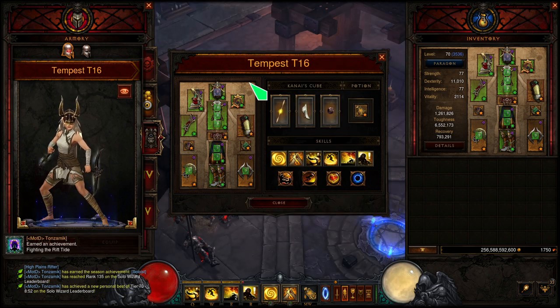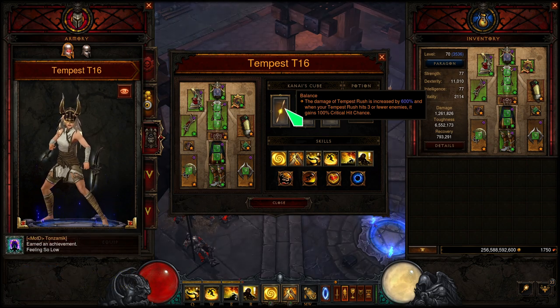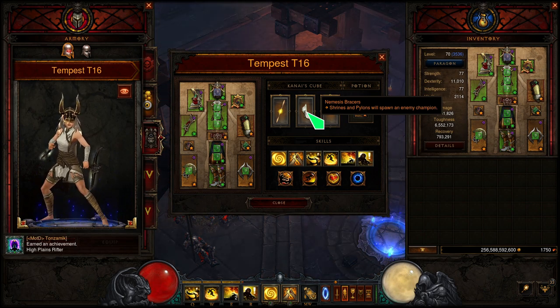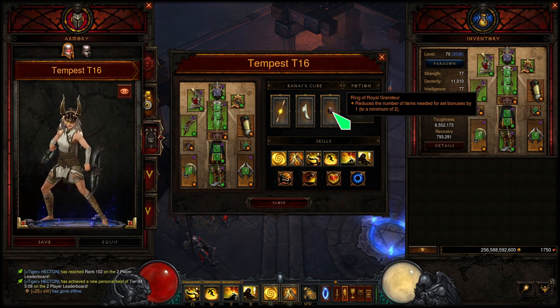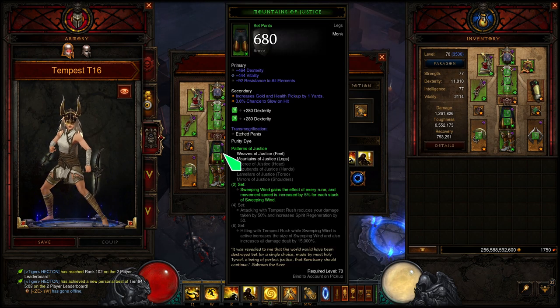Kanai's Cube powers: balance — this increases the damage of Tempest Rush by 600%, so it's just increasing damage for that ability. Nemesis Bracers of course — Shrines and Pylons will spawn an enemy champion, so you get more elite packs, more Death's Breaths, more materials, and loot. And then the Ring of Royal Grandeur to make the set bonuses work — getting the 6-piece bonus for the Sunwuko's while I have the 2-piece bonus for the new set Patterns of Justice.